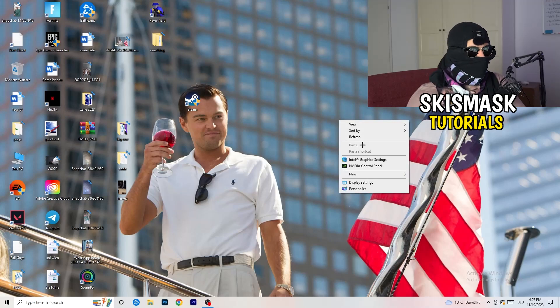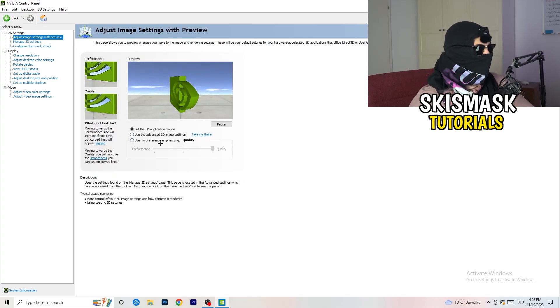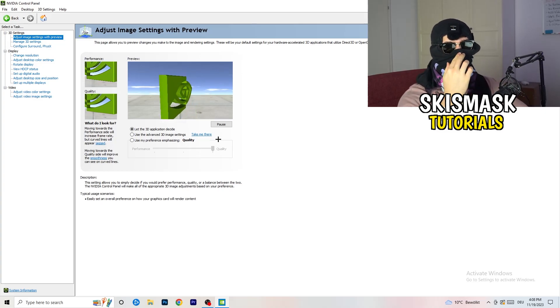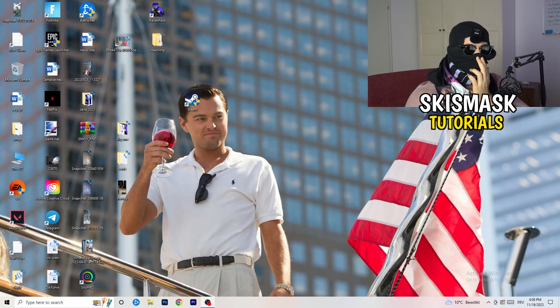Right-click your desktop and open Nvidia Control Panel. Check which resolution works best in your game — for me it's the native one. On the left side go to 3D Settings, then Adjust Image Settings with Preview. You'll see a Use My Preference slider — I have it set to Quality, but if you want to increase performance and reduce FPS drops, drag the slider toward Performance. That should be it — I hope this helped. Leave a like, comment, or subscribe, and I'll see you in the next one!